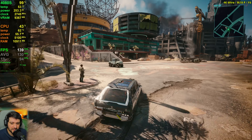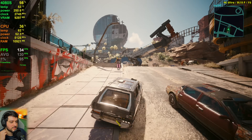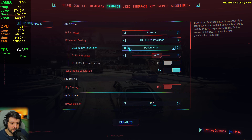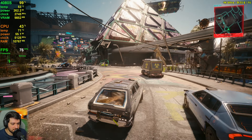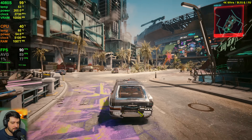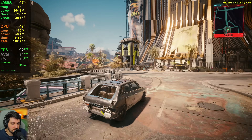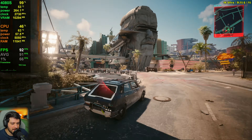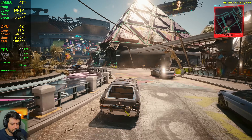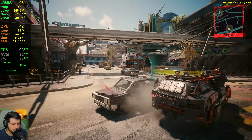I would have no problems playing like this. If you want a smoother experience, enable frame generation with performance DLSS. If you're fine with around 90 FPS average, you can play with performance DLSS without FG. With quality DLSS and frame generation at the same time, we're getting around 30 more FPS than before. The input lag since it's dropping from 100 FPS is a little more noticeable now.